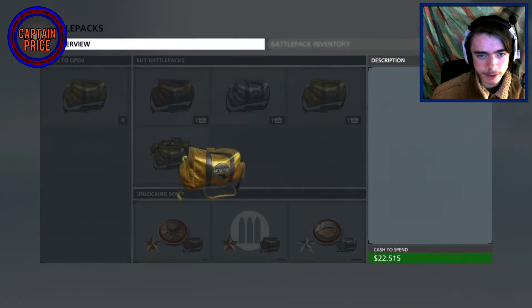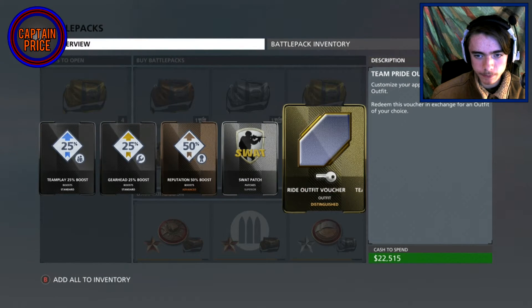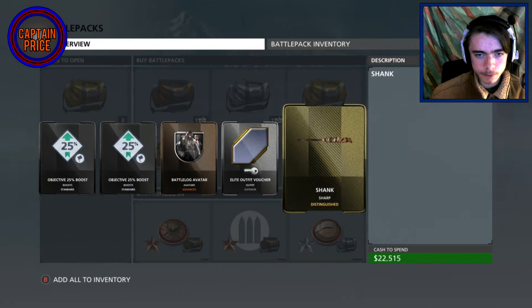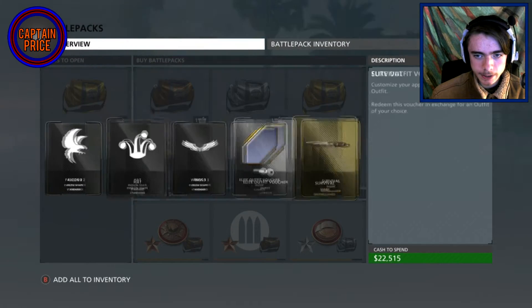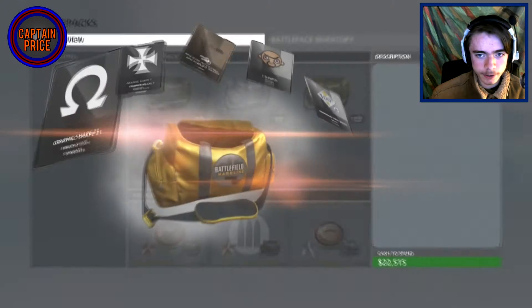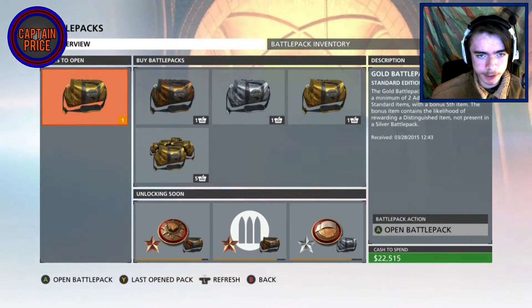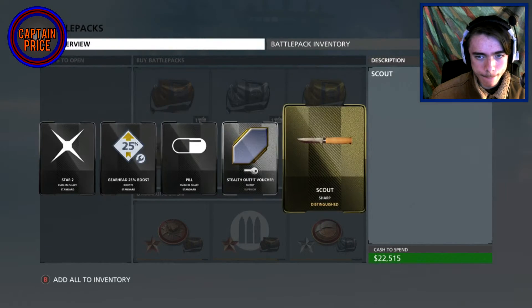Five left — alright, let's see, get something good. If I do get something good I have no idea what's good or not. You guys can let me know in the comments if I got anything really good. I like getting knives. Two left. Nothing really good in that one that I can tell. A knife — okay, so that was all of them.